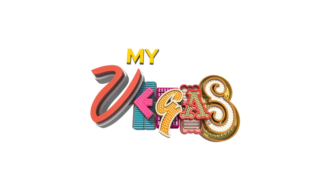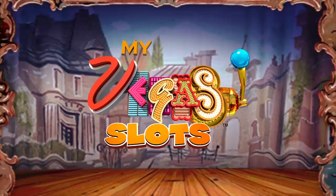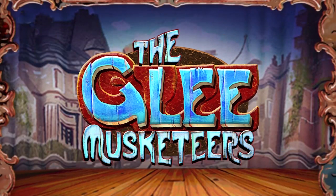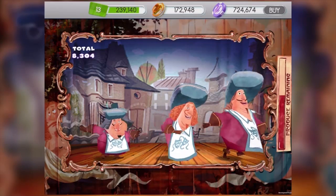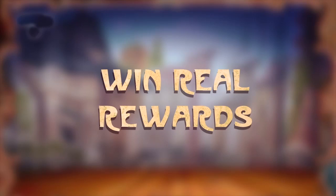Our most popular product right now is called MyVegas, and it's a free-to-play casino-style game. We're usually one of the top-ranked games in our category on any given day or week. While they're free-to-play casual social games, they allow you to earn loyalty points, which is a real-world currency. You can then exchange that currency for free rooms in Las Vegas, show tickets, meals.